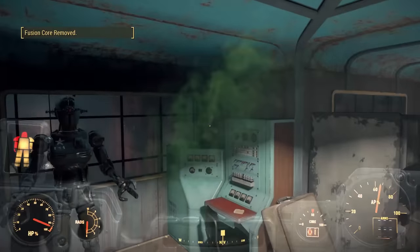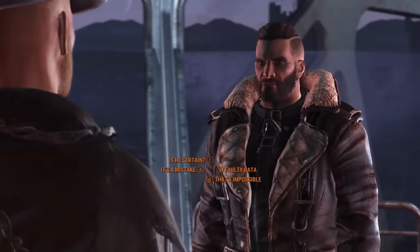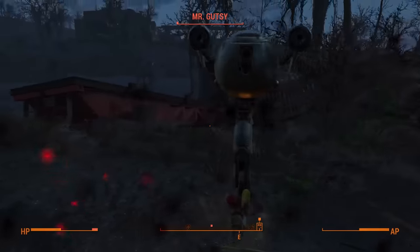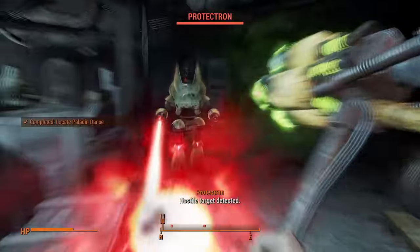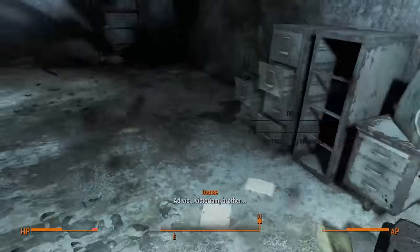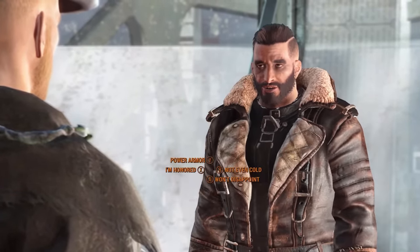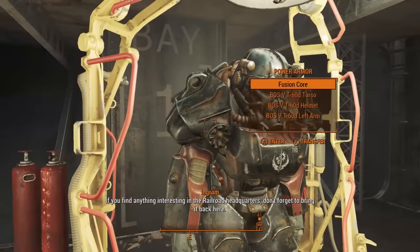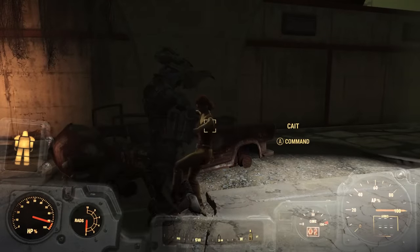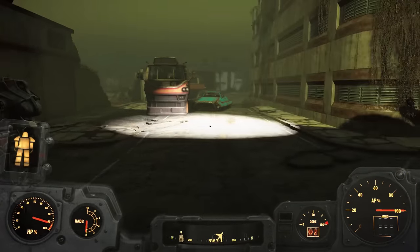I take out another Assaultron while sitting against my fellow cultists of Atom, return to the Brotherhood, and once more it's time to hunt down Danse. I leave my suit behind and me and Cait sprint to his location. The protectrons and turrets don't put up any real struggle, and just like his robot family neither does Danse. Maxson rewards me with yet another set of power armour, this one even better than the last and with another fusion core — just perfect. With my maxed-out T-60 I decide to be nice and re-gift my old suit to Cait so she can join in on the mayhem.